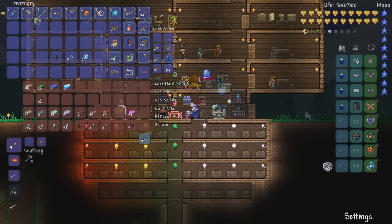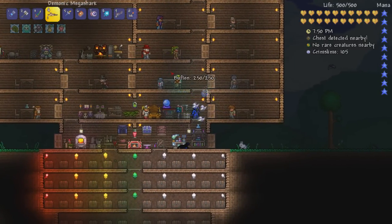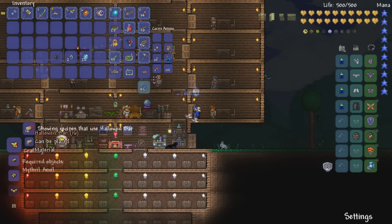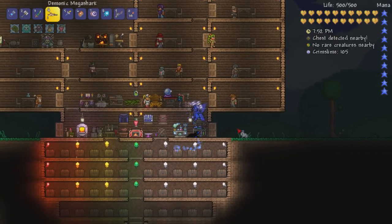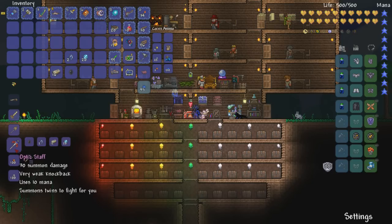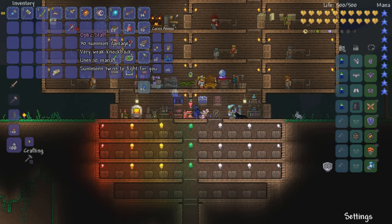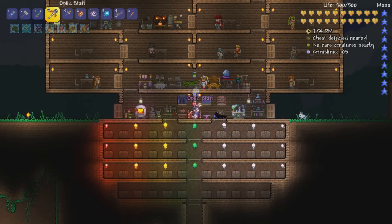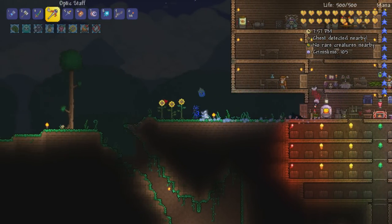Now I just need the hollowed bars, which I should have plenty of. We craft that with a mithril anvil — that makes a lot of sense. And as it so happens, we've got one right here. Fantastic. Optic Staff, get. And this summons the Twins to fight for me. So now we can add this to our little growing collection of weapons. In our inventory, I'm going to go ahead and alt-click this to favorite it. Now we've got these guys to come hang out with us — they'll be able to do some passive damage while I am engaged in active damage.